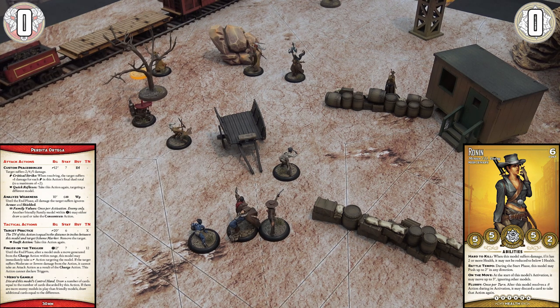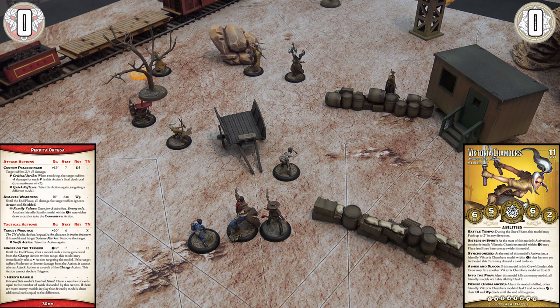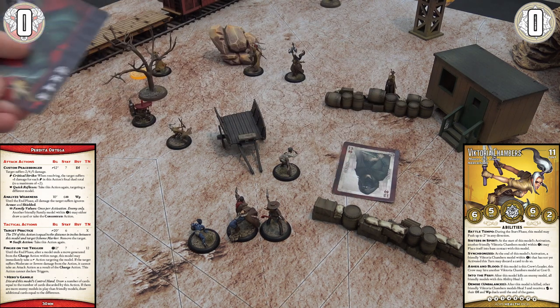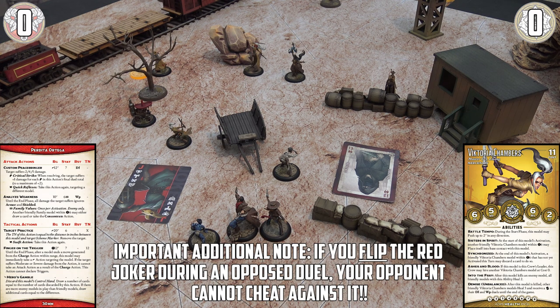Perdita pivots to target Victoria Chambers. The Victoria is near a crate, but the line of sight doesn't pass through it, so no cover bonus applies. Stat seven versus Victoria's defense of six. Victoria flips a 12 — total 18. Then Perdita flips the Red Joker. There are two jokers in the deck: the Red Joker counts as 14 when flipped and supersedes every card except the Black Joker — even during a negative flip, the Red Joker takes precedence. For damage it counts as severe plus one. The Red Joker can also count as any suit, which is important for triggers.